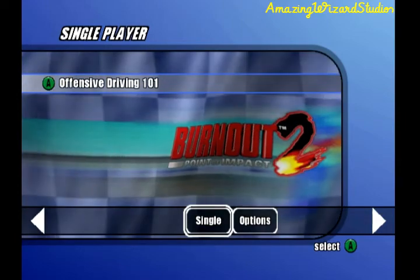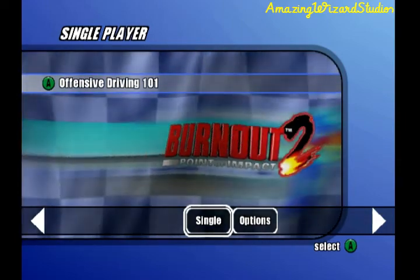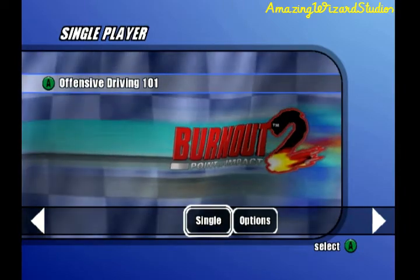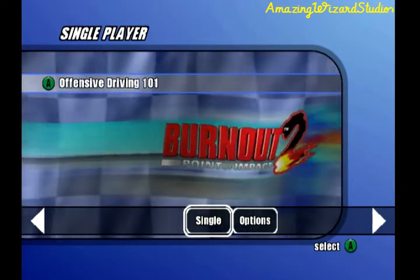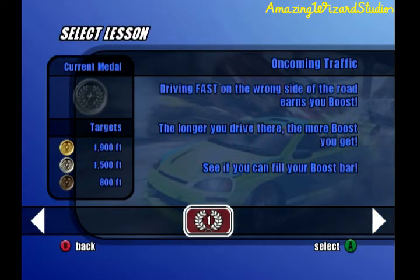We were doing Offensive Driving 101. In Offensive Driving 101 we get to use the driver's ed for 6 dangerous driving lessons. The first of the 6 dangerous driving lessons is oncoming traffic, where we have to drive fast on the wrong side of the road.